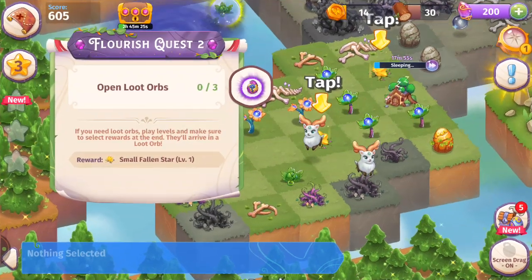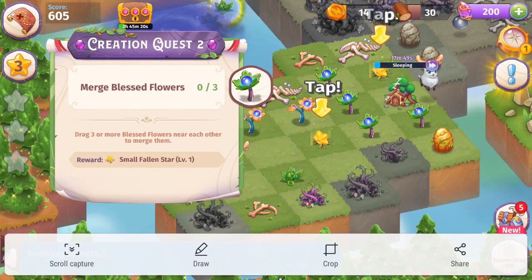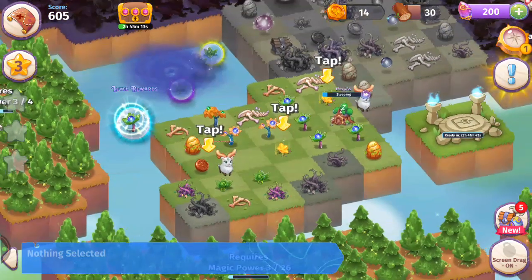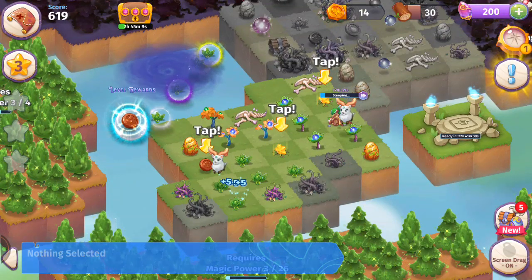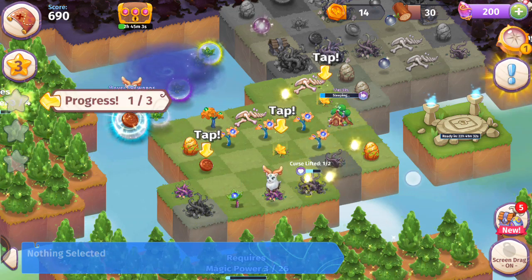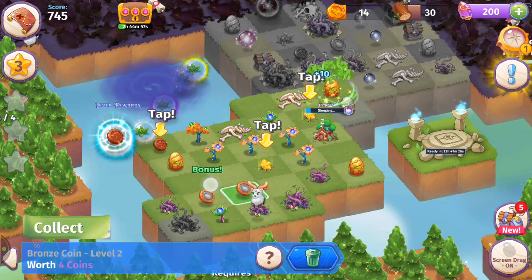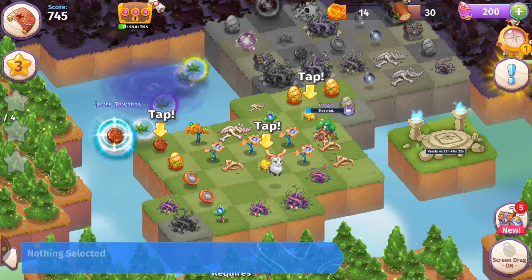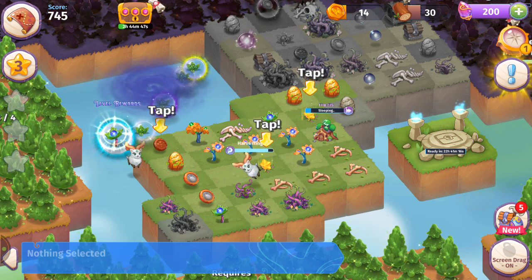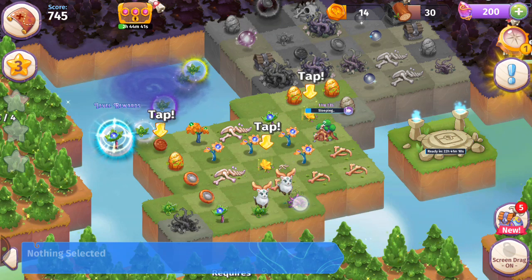The next quest is open three loot orbs, and the new creation quest is merge Blessed Flowers. We also need to catch flying objects to get more items from the air. Merging five Blessed Sprouts and five Blessed Flowers, we just completed that next flourish quest — open loot orb. Here we've got a lot of coins, merging those coins together and getting some bones. Making a five merge and getting that there.